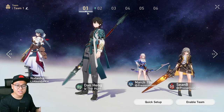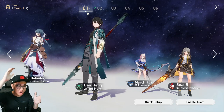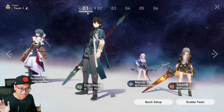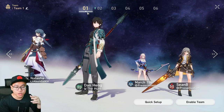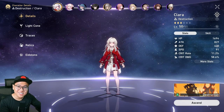That's all I have for you guys today. I hope that was not too much information. This was the team I used for all the story content, all the Forgotten Hall, and all the Simulated Universe — just swapping Serval in and out to destroy almost everything. That's it for me. Thanks for watching and I'll see you guys in the next video.